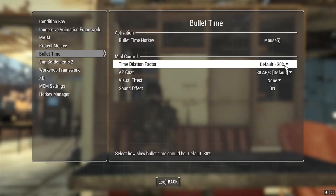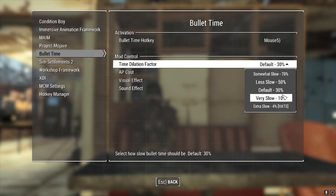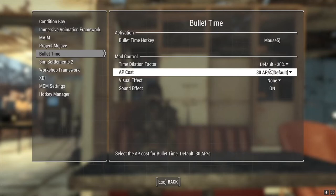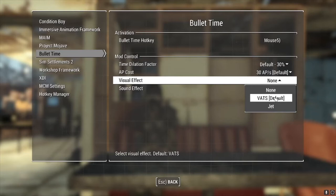Bullet Time has two settings. It has the time dilation factor, which by default is 30% — roughly just lower than Jet. But you can jack that up to 4% to be as slow as VATS, or if you feel it's too powerful or OP, you can lower it to 70%. The AP cost can range anywhere from none all the way up to 100. This is up to you if you feel it's unbalanced, which it can be, and you can set the AP cost to 100 AP per second.